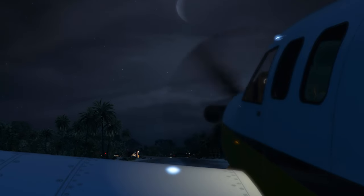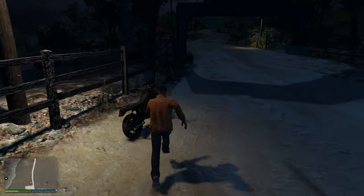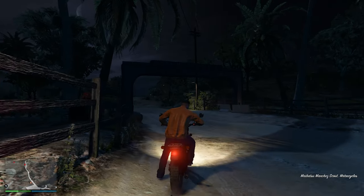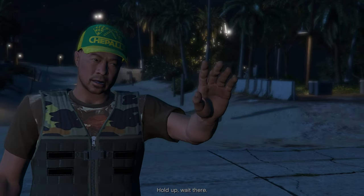At this point, you have to carefully follow along to not get spotted by the guards. If you run straight forward, you will see this bike. Get on it and you want to take the exact same route I take to not get spotted.